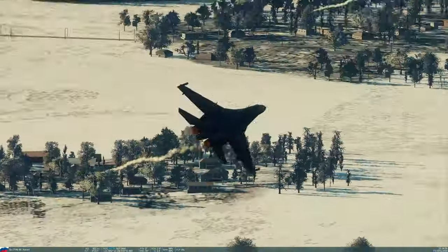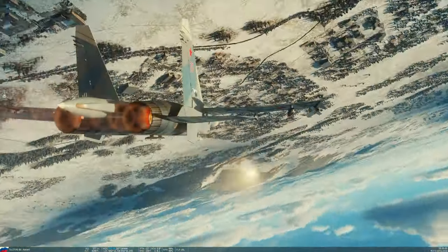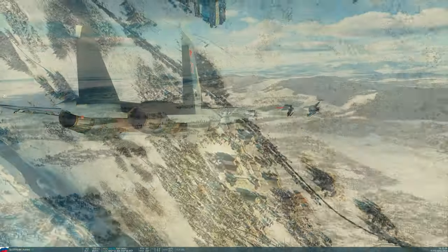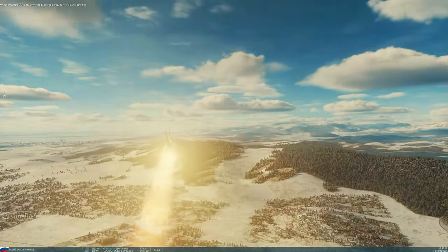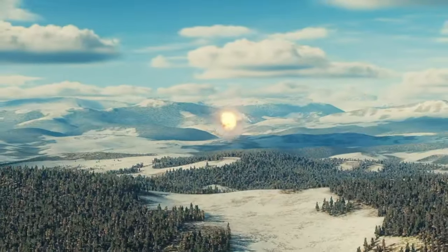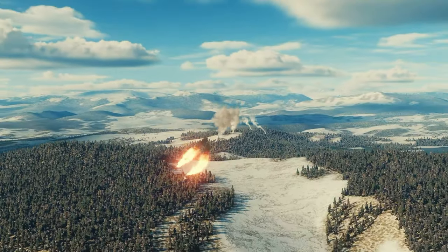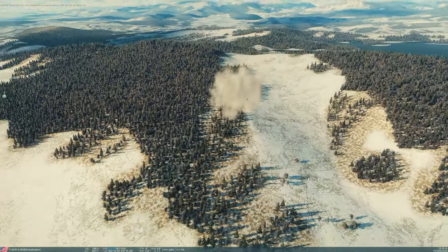Meanwhile, across the map, we've got Aaron in his SU-27. He's tangled in a fight and I'm heading in his direction to provide support. There he goes — an R-27 ET, fire and forget, like a very large Sidewinder missile. It reaches out and splashes the enemy F-16 with a mighty explosion. At this point though, Aaron is probably going to want to go home — he's been out there for a while.